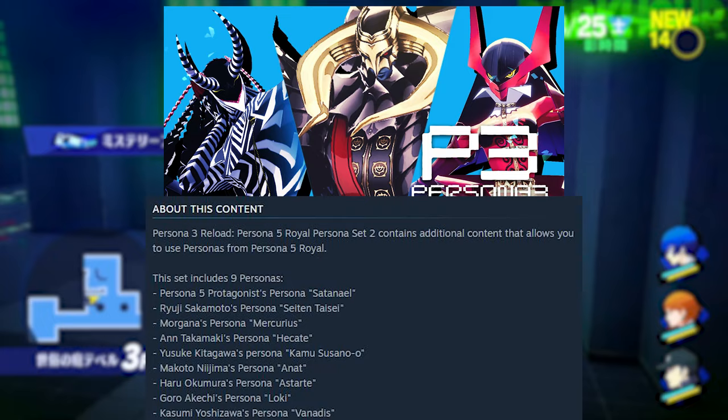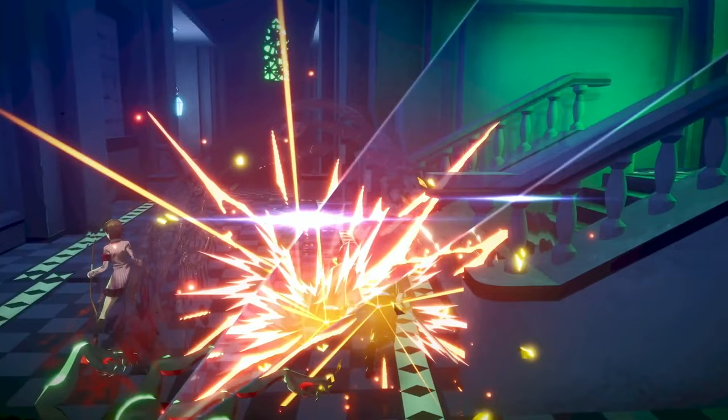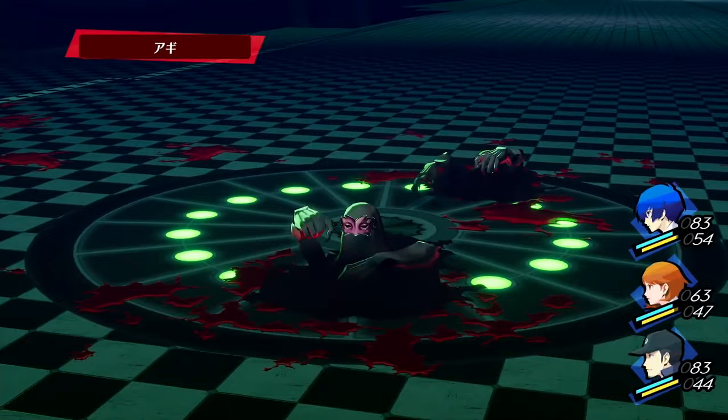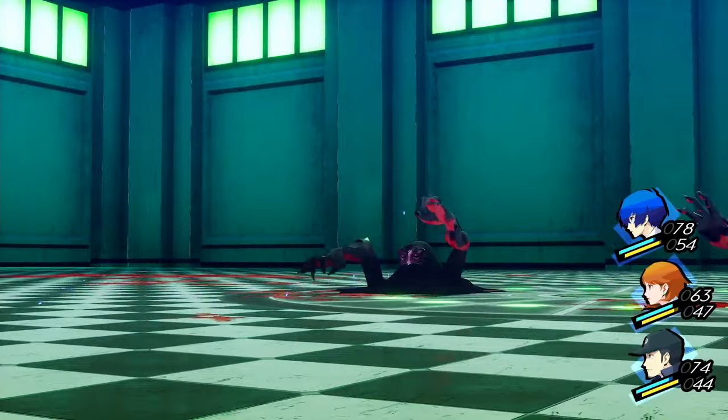This edition comes with absolutely everything available for the game in one package. The outfits, Personas, and music are pretty much all fluffy extras if you want them. If you're looking to grab the digital art book and soundtrack but also want a few in-game extras, this would be the way to go. There are plans for these DLC packs to be sold separately, but there's a good chance this bundle will work out cheaper than buying them individually.